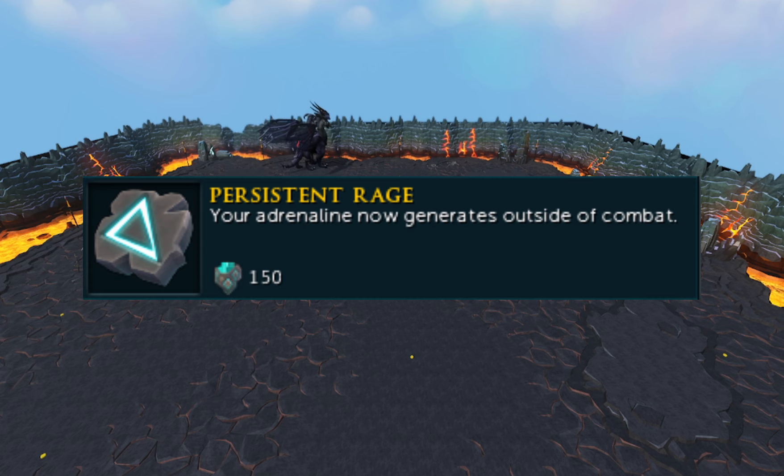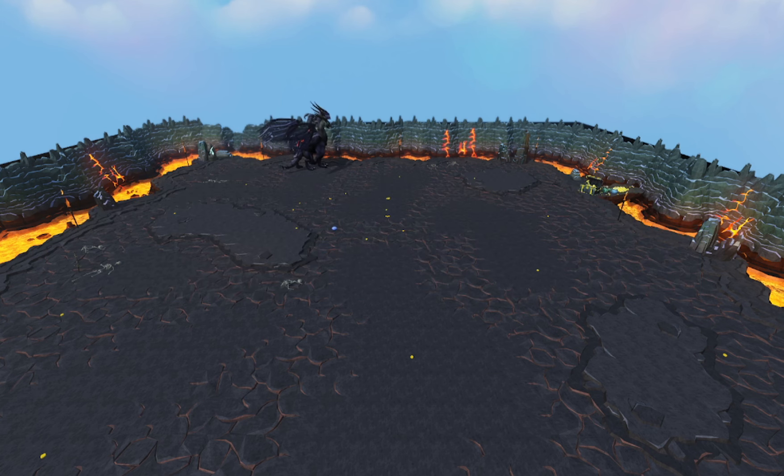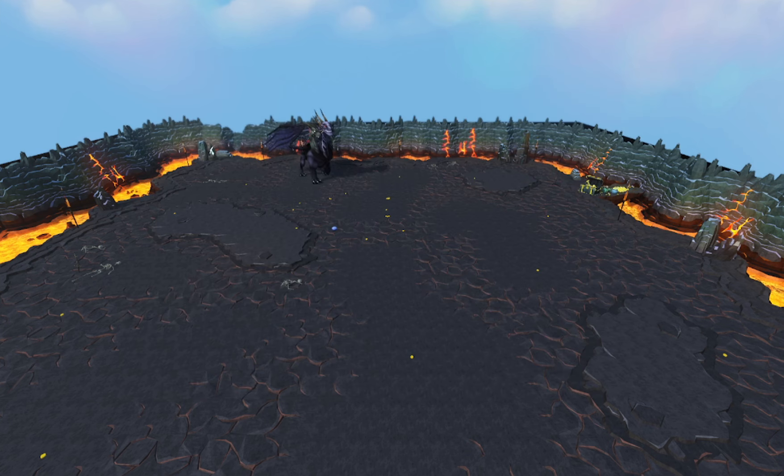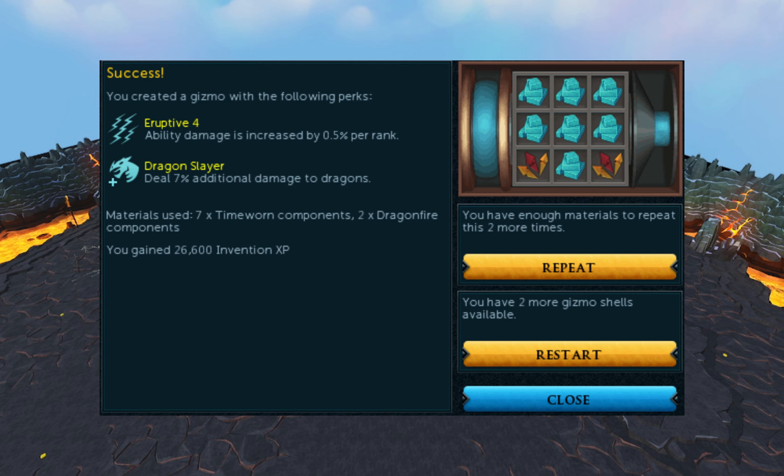First off, it will help to have 98 Archaeology so that players have access to the Persistent Rage Relic, which lets you generate adrenaline outside of combat. As for the weapons, the perks will have to be Precise 6, and for the other one, Eruptive 4 with Dragonslayer, which deals an additional 7% damage against King Black Dragon.